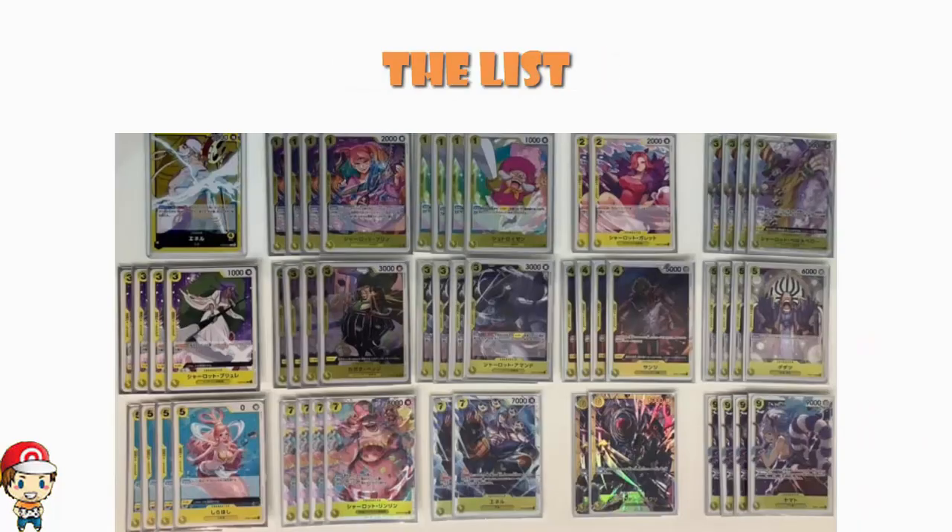Here's the deck list as a whole — it is very much a Big Mom deck. If you've been playing Charlotte Katakuri you're going to recognize a lot of the cards, but then you're bringing in the Enel leader and the Enel character, and all of a sudden this is a very very good deck in OP05. It is early in the OP05 meta, I have to stress that, but this is looking very, very good.